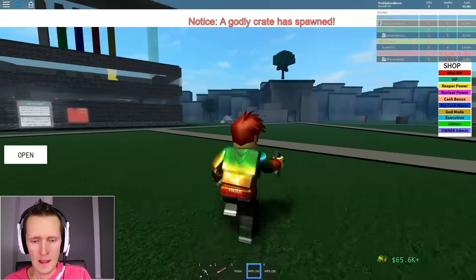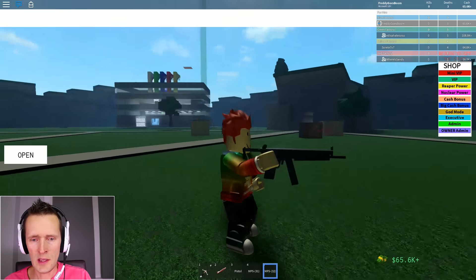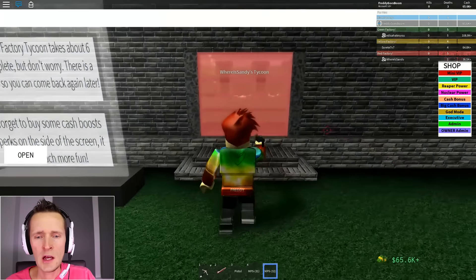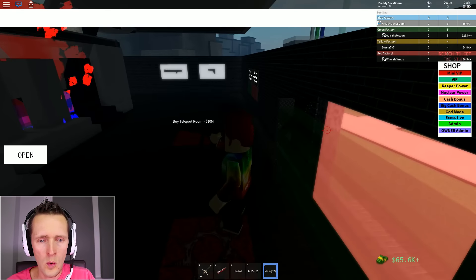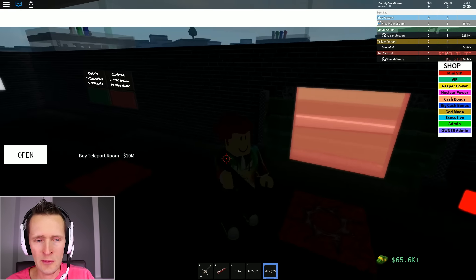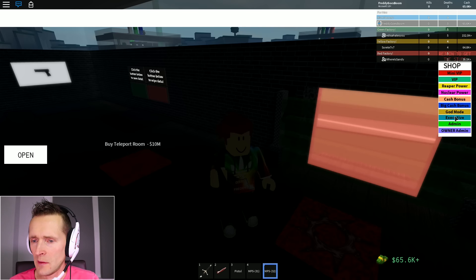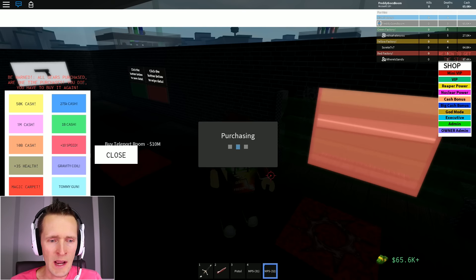Testing the pistol - this is an MP5 and I have two of them. It can reload, good. I'm going through the owner's door - somehow I didn't get killed, maybe she added me to a friends list. Let's check the shop. Cash, speed plus 10 - speed for 8 Robux, sure! Buy the speed - speed is the best.